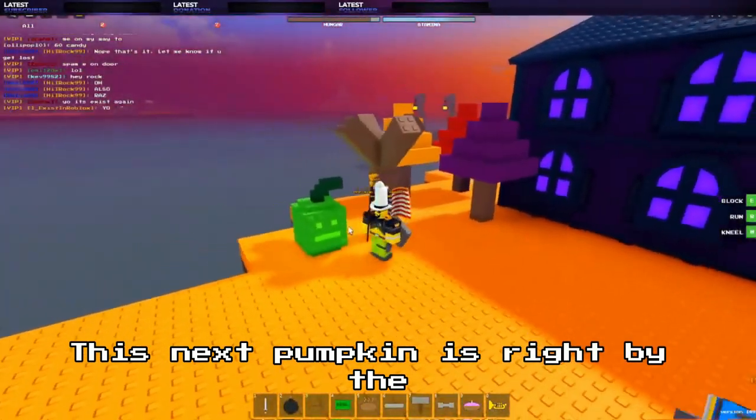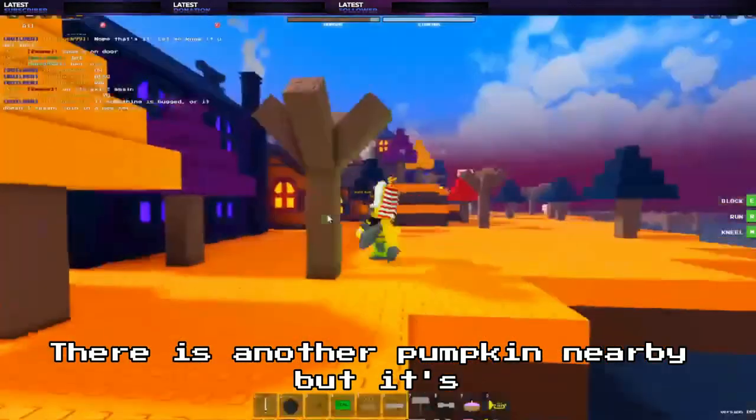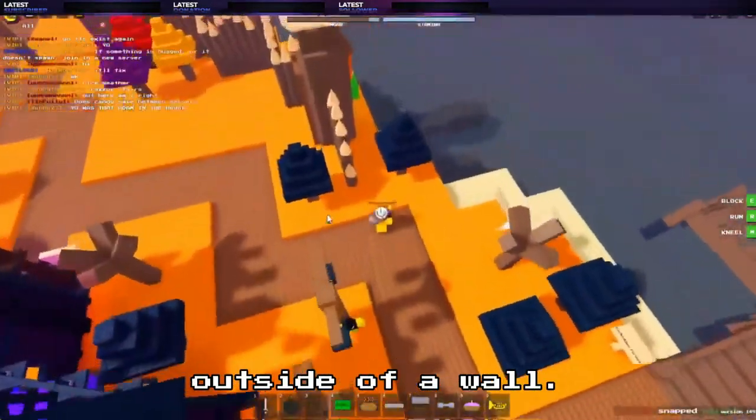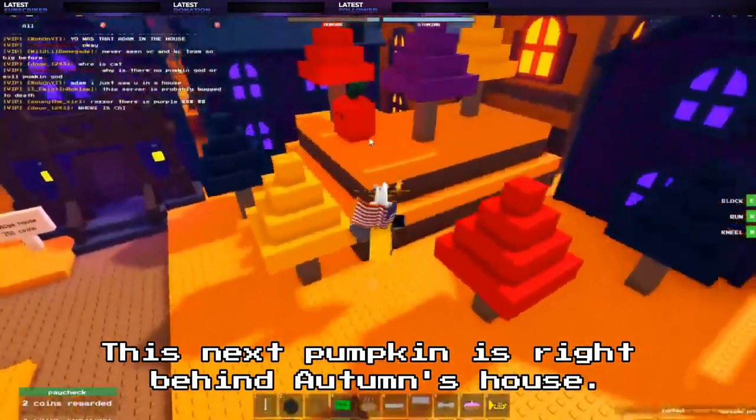This next pumpkin is right by the other end of the island — click it. There is another pumpkin nearby, but it's outside of a wall. This next pumpkin is right behind Autumn's house — click it.